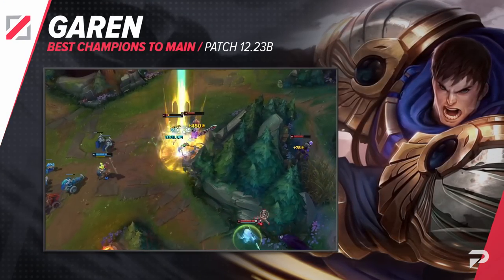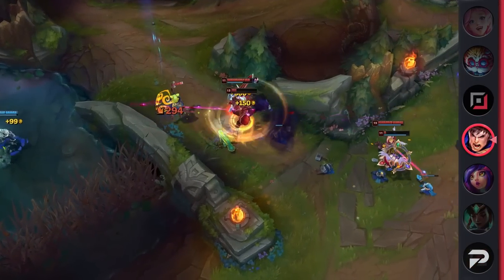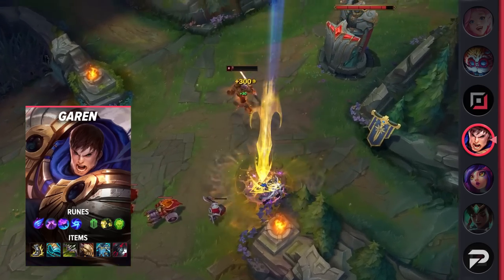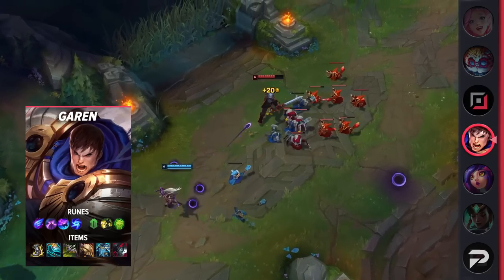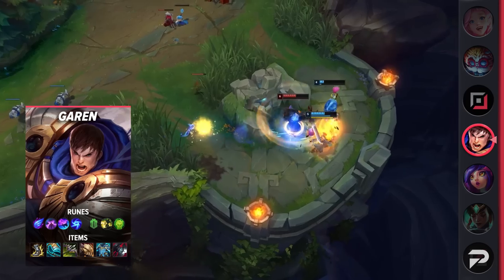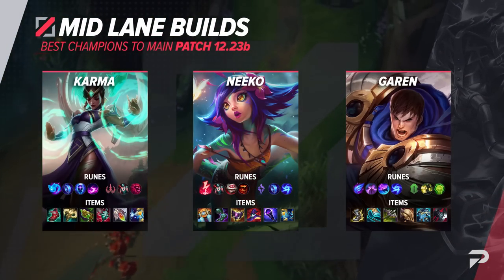The third mid laner we have for you today is Garen. Even if you don't want to main Garen, he's 100% a champion that you should implement in your mid lane pool. He's a brutal counter to assassins, dumpstering any of them at all stages of the game. He's also a good answer to mages that you don't really know how to deal with, since he can just melt waves and shrug off their poke with his passive and Doran's Shield. Outside of lane, he's a really strong carry that can easily 100-0 any squishy he gets on top of, so it's almost like he's an assassin himself, just one with the durability of a juggernaut.